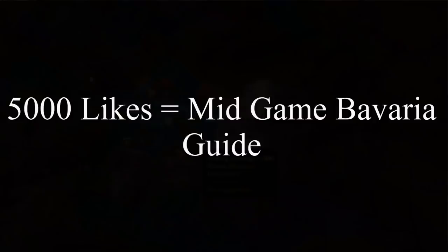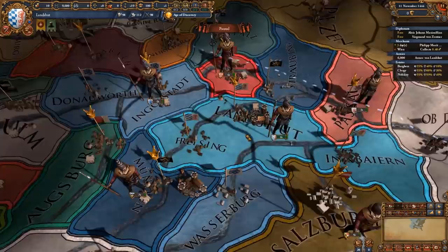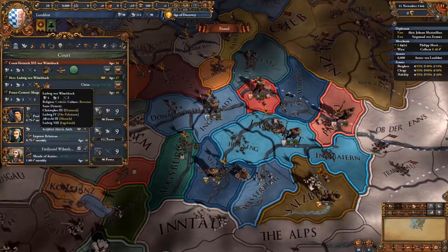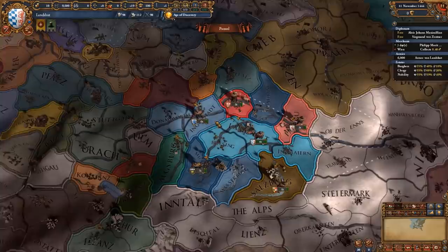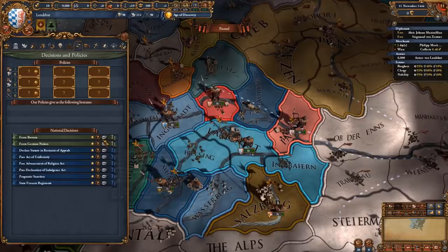Bavaria in 1444 starts divided into three separate entities: Ingolstadt, Lanshed, and München. The strongest of the three is actually Lanshed because of its size and because it starts with a really good leader and heir. We will be getting personal union CBs on both Ingolstadt and München within the first few months, which we will use to form the nation of Bavaria, since all we need is to have the other two nations in a PU under us.